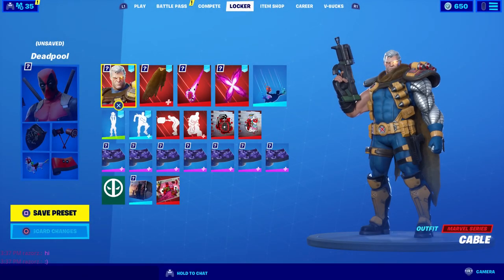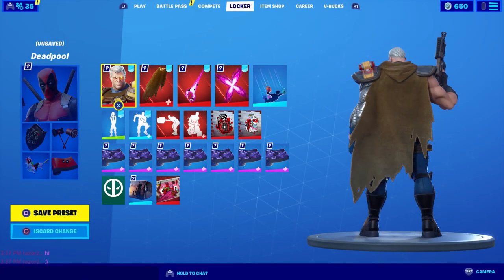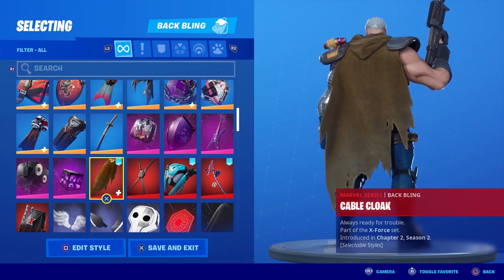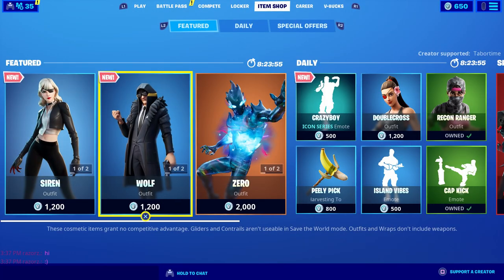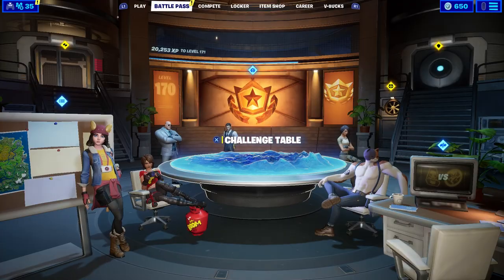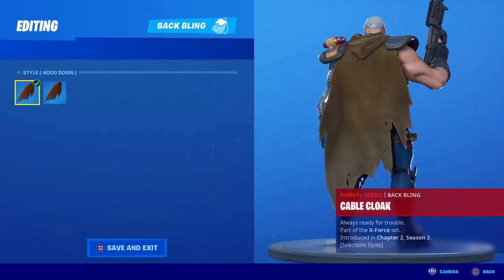A lot of comments have been asking: does Cable's back bling, the Cable Cloak, work on other characters? Cable is a brand new X-Force character currently in the item shop, and I did a full review on all these characters — link in the outro. His cape has two different styles: hood down and hood up.